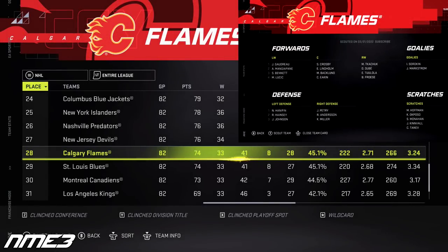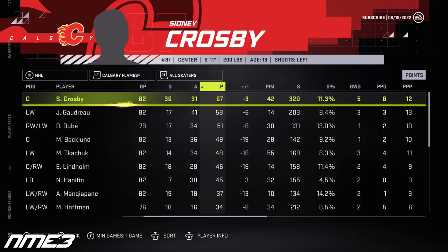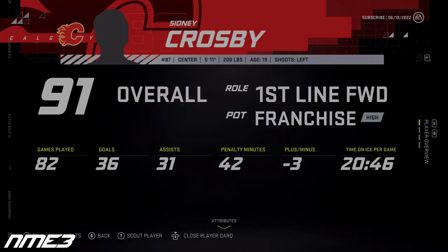Despite the addition of Sidney Crosby, the Calgary Flames have a brutal season finishing 28th in the NHL. Sid the Kid in his rookie season doesn't live up to his 102 points he had in real life with the Pittsburgh Penguins, but it was still a good one. In a full 82-game season, Crosby scored 36 goals and 31 assists for 67 points. This was enough to win the Calder as the league's best rookie, and with this he increases up to a 91 overall.